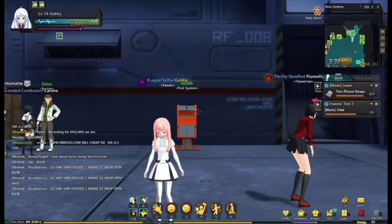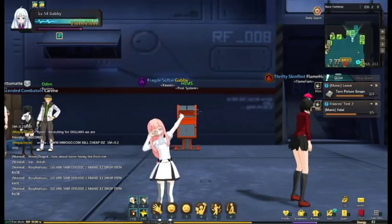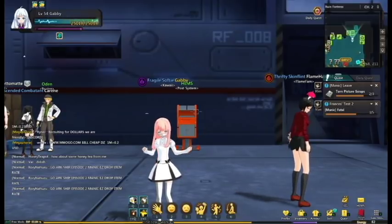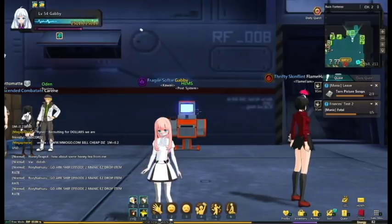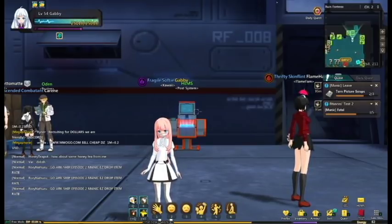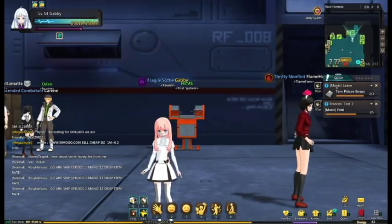Hey guys, my name's Gabby and I play on the NA server for the Global Soul Worker. I've been playing casually since the release date and I'm almost cap level. I've learned a lot on the way there and I hope I can teach you guys useful information that will help you level up as well. I have 10 tips for you, and maybe a bonus tip. If you have any questions, leave comments down below and I'll do my best to answer them.